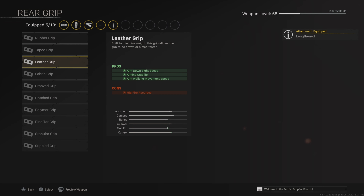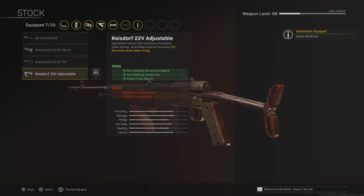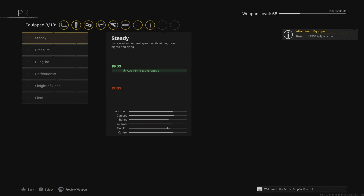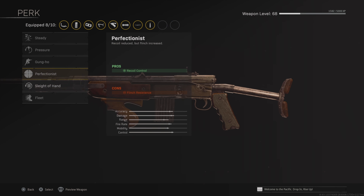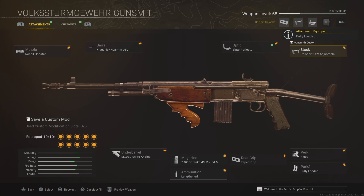Lengthened ammo type, taped grip for the rear grip, and the Sloan reflector optic. The adjustable stock increases mobility and strafe speed. Then we're using Fleet for movement speed and fully loaded to finish it off.